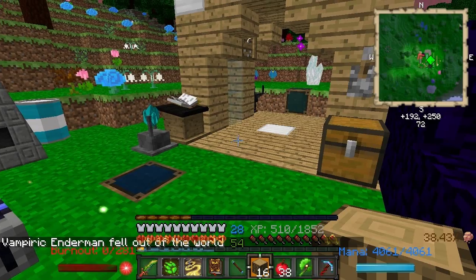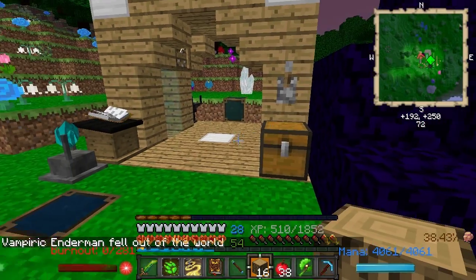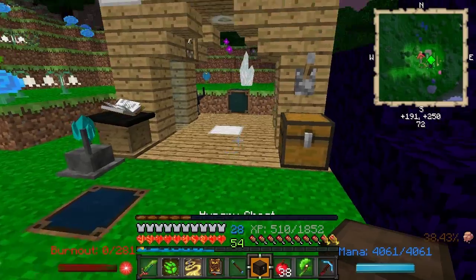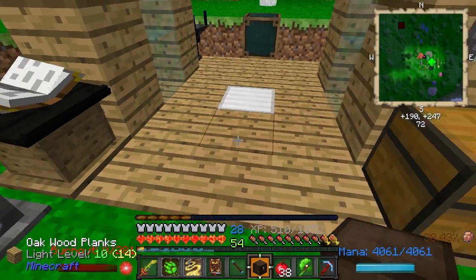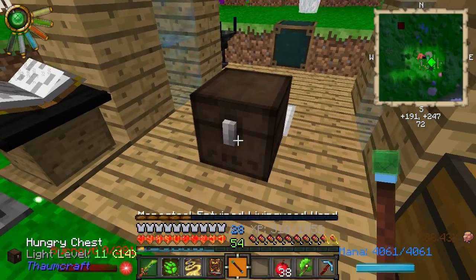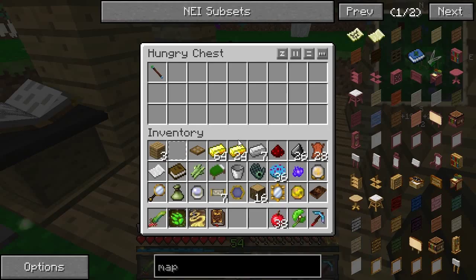Vampiric ilm — enderman fell out of the world. Well, good job, how the hell do you even do that? In case you don't know what a hungry chest is — it automatically picks up items.